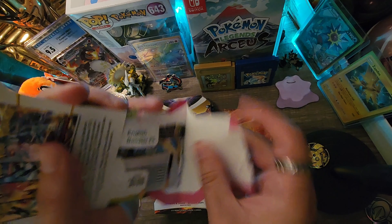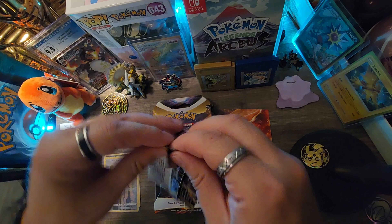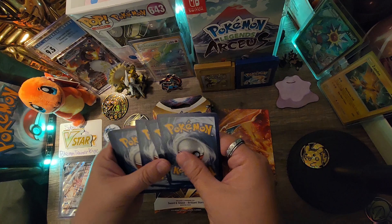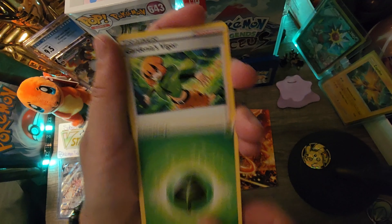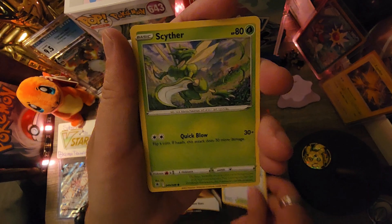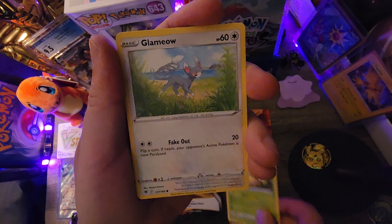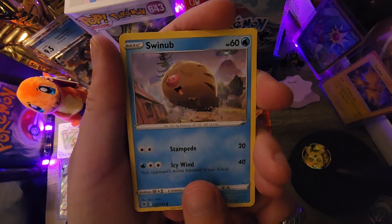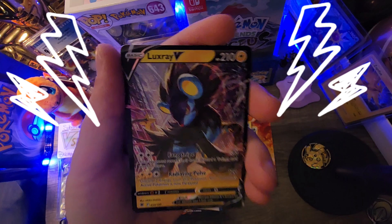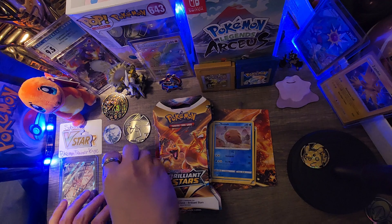Moving along with the Decidueye sleeved-up blister pack. Another Samurai art. There's the code card and a Leaf Energy. Can we get lucky again? Wishcash, Temple of Sinnoh, Scyther, Hisuian Basculin, Hisuian Voltorb, Glameow, Swinub. A Reverse Holo Swinub! And a Luxray V. Let's go — that's pretty cool. Let's leave our little hit here.